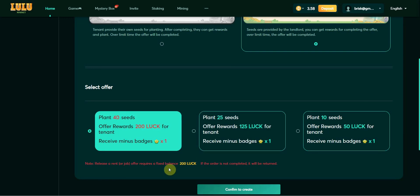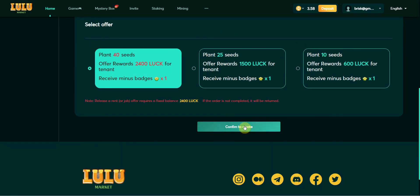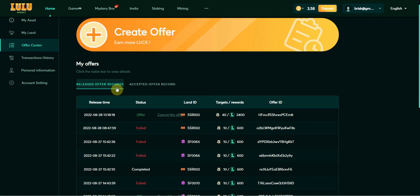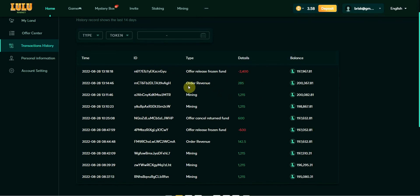For today, I will create the rent offer. Confirm to create. Here you can see the offer showing in the release offer record. To follow my offer and check if I have already received the reward every time the tenant plants on my land, please click on the transition history. You can see the order revenue here. If this offer has not been finished, it will show as offered — cancel return fund. And here is what you receive from the order.